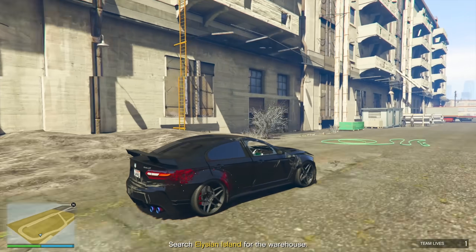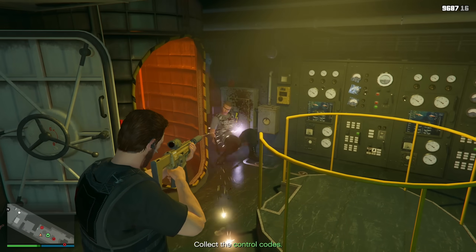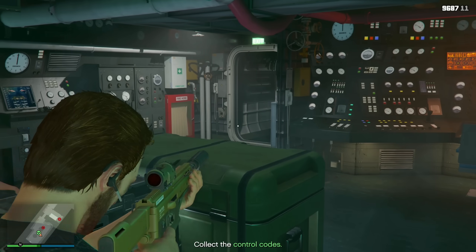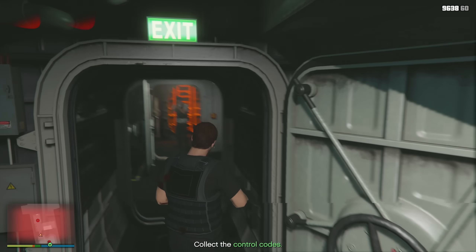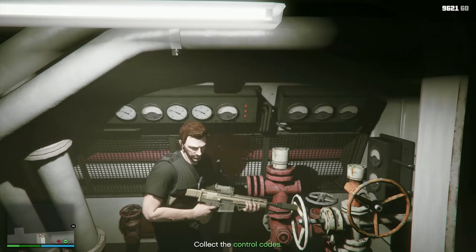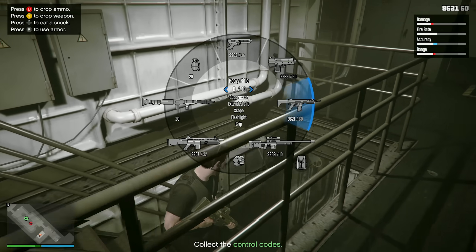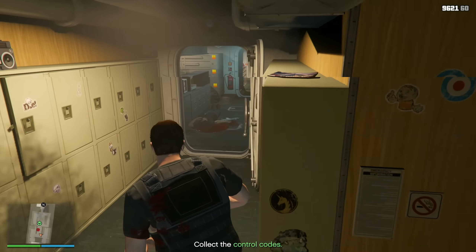The one good use of a penthouse in playing the casino missions, besides just chilling and playing something different even if it isn't a meta way of making money, is because when you complete the casino storyline, you do get access to a free Enus Paragon R that's weaponized and armored. It's not as armored as Imani Tech vehicles, but something more comparable to the armored Galavanter Baller or the armored Kuruma, so it could be worth it for that.